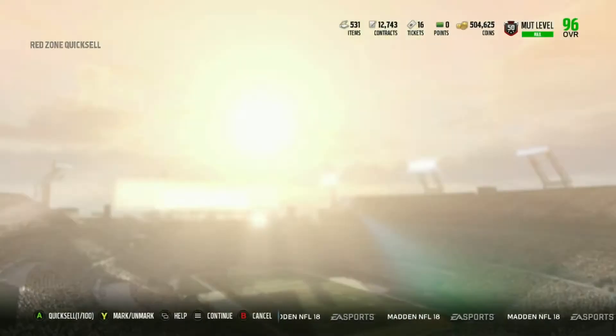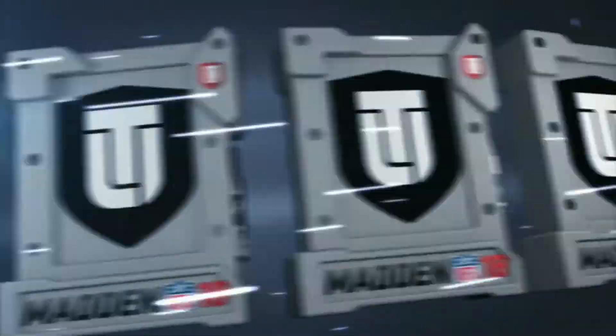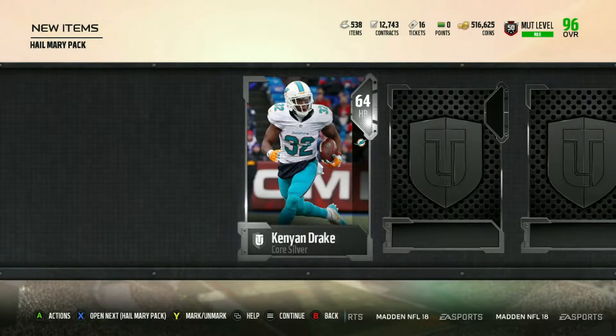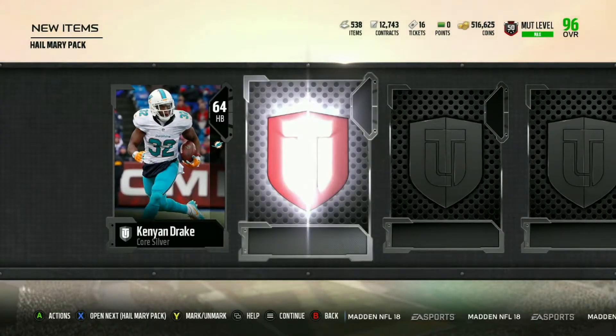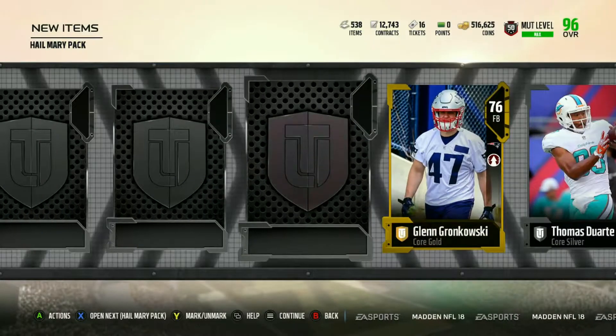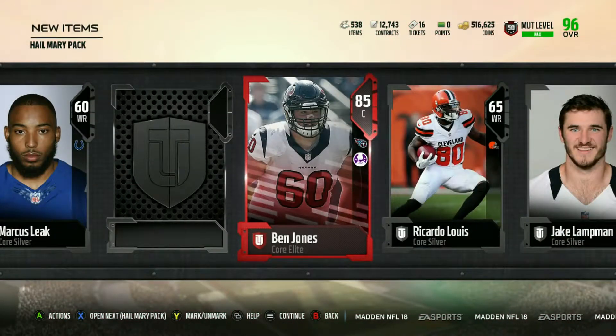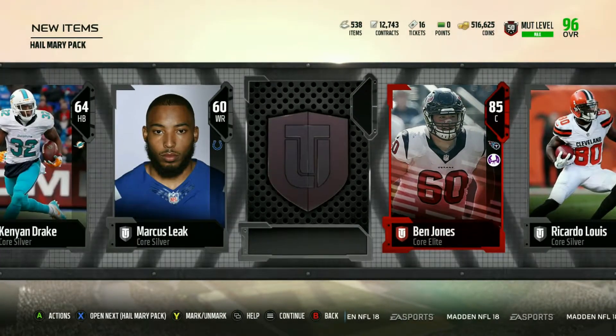There it is. Boom, 500k. Next thing — Hail Mary packs are the worst packs of the rewards. A couple of silvers. Can we get one elite here? Come on now. Not even one. Okay, we got one — 85 overall Ben Jones.